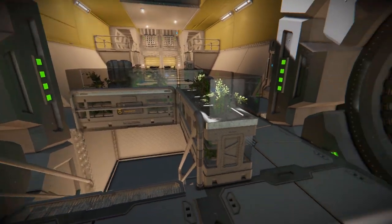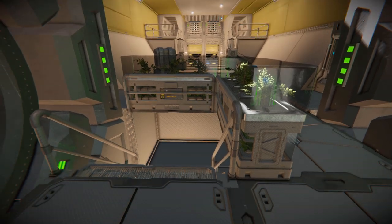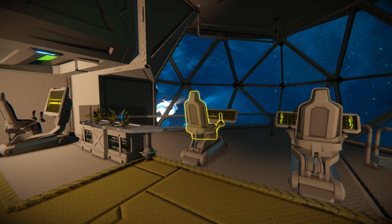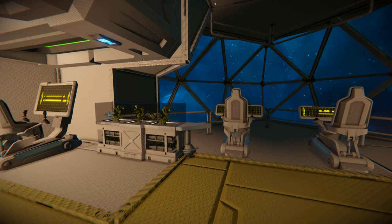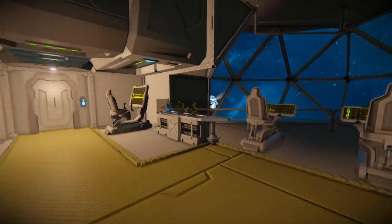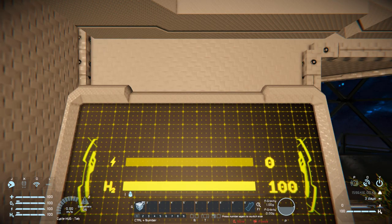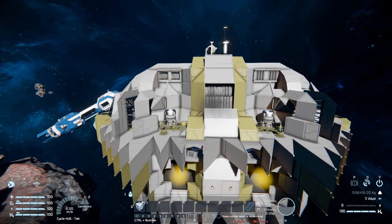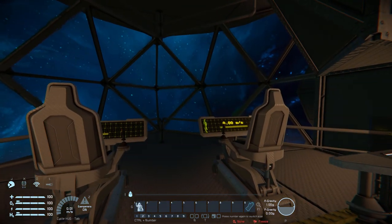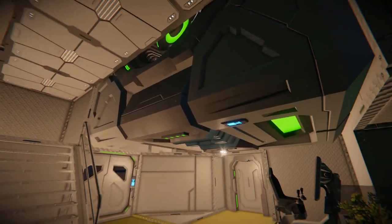We do have some stairs carefully hidden by these planters which we can walk down to our bridge where we can fly the ship and control everything going on with it. We've got some planters there with some DLC corner tables. We've got our control seats which are going to control the hangar doors at the back of the ship — pressing that will cycle the airlock and pressing again stops it. But this is our bridge.